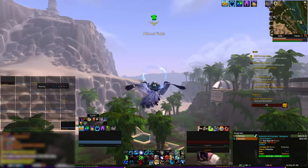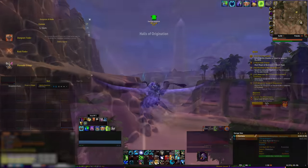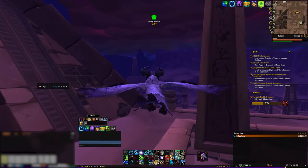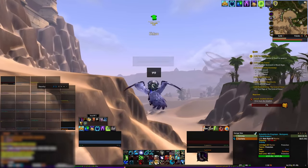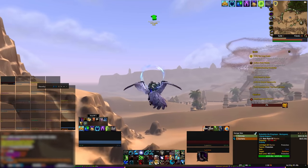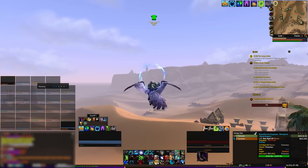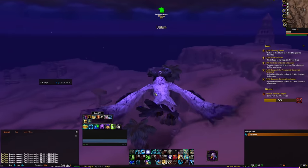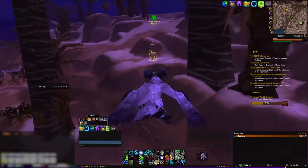While searching for it, something that can be key in saving you some time is the group finder. Periodically search the group finder for 'Friendly', and if you're fortunate, you'll come across a group who is either searching for it or has already found it. This is only the case while the mount is relevant, so it's probably temporary until Shadowlands comes out. Additionally, something worth noting is that you can actually complete this quest while in a raid. Most quests cannot have progress completed while you are in a raid, but they made an exception for this. Also keep an eye on general chat for people announcing its location.